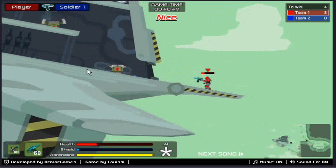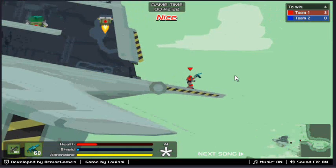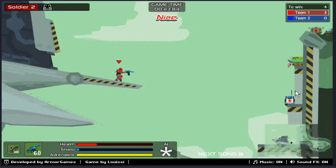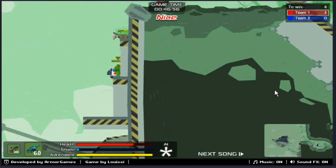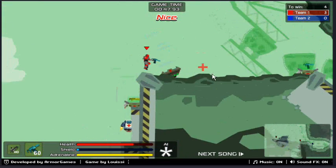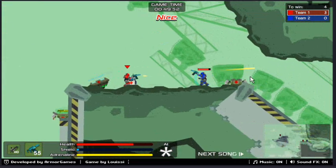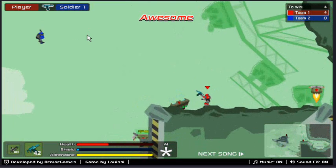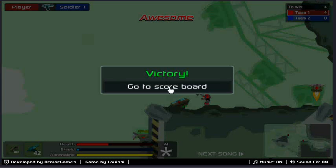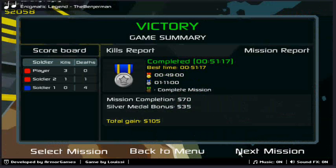That right there is the beam rifle. You have your shields and your health. Adrenaline there on the bottom — I never use it, but it slows down time so it's easier to maneuver and kill the enemies. Those are health packs there; once you get them they take off on you. We just won four to nothing — that was pretty cool.